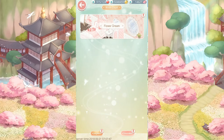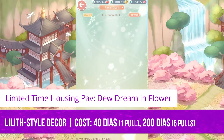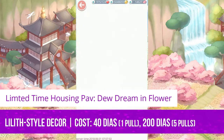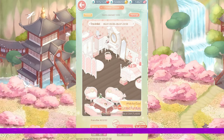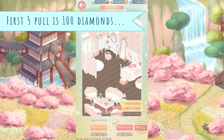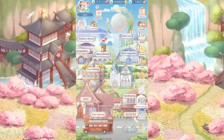During this event, there will also be a limited-time housing path where you can get Lilith furniture and decorations. Like any other pavilion, it's a money pit — or in this case, a diamond pit — because you're going to get a bunch of duplicates before completing it.